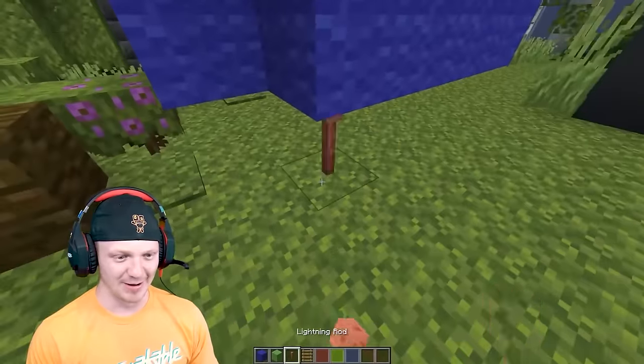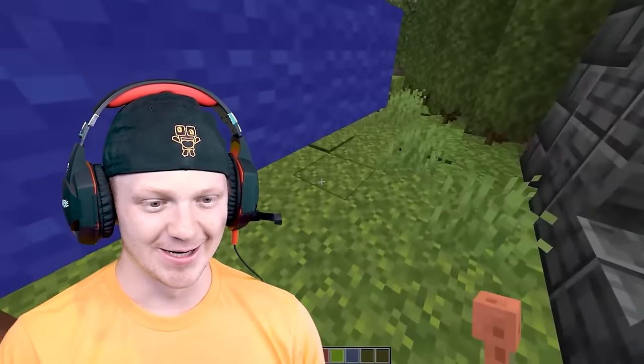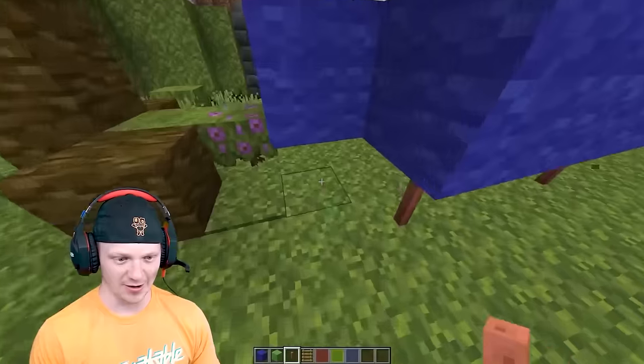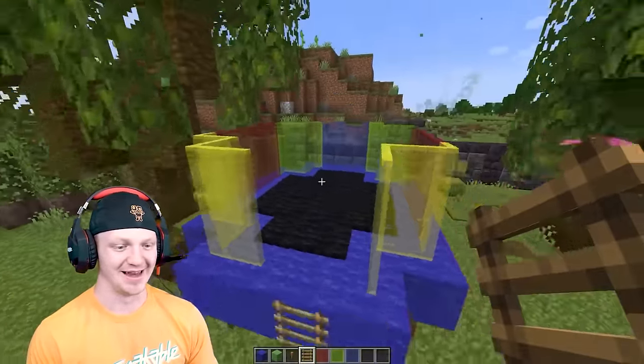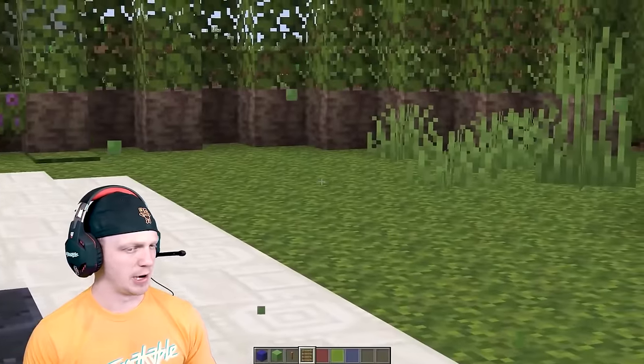The trampoline is floating, so go around the corners and place some lightning rods as legs to make it seem more legit. Place a couple more legs on the front as well. Drop in a ladder so you can hop into the trampoline. That's a nice backyard touch. Now — air hockey table.